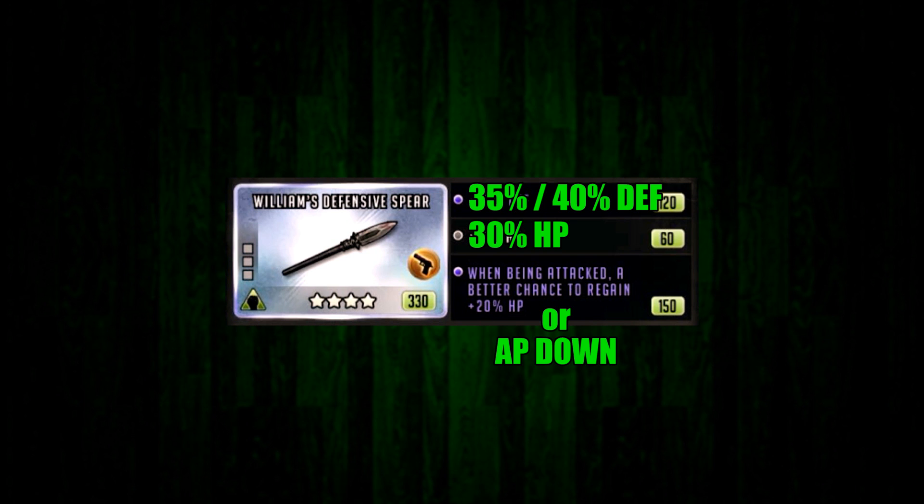As for the stats themselves, I would run 40 defense, 30 HP, and keep the 20 on his weapon. I also think AP down can be an option as well. Think of it this way: hypothetically, if he is the last one remaining, would you prefer him to gain 20 HP when being attacked to keep him going, or apply AP down to slow down ARs? Which one of these do you think would buy you the most time?